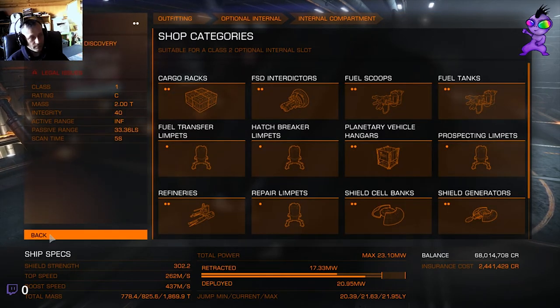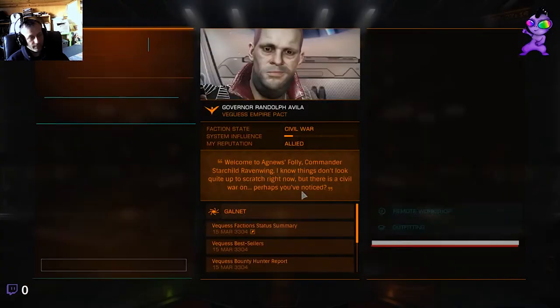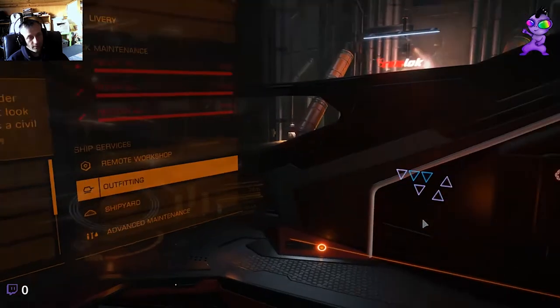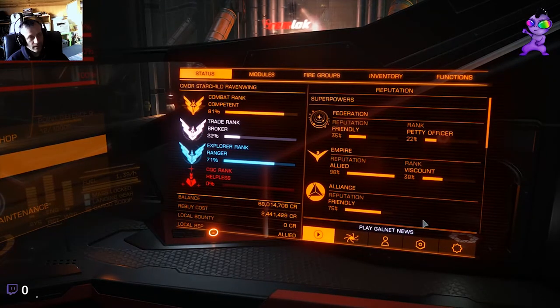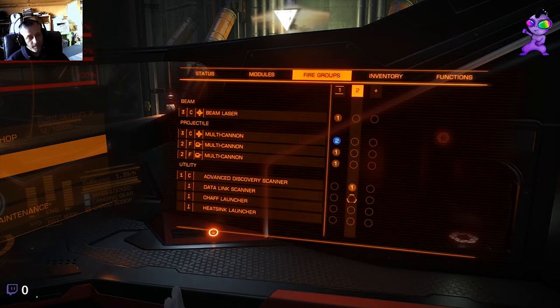Once you've equipped it, you need to go to your status panel and choose fire groups. Mine's already on fire group two and it's set on primary fire button. I've got nothing on my secondary - I sometimes have an FSD interdictor there, but I haven't got it equipped on the ship at the moment. So that's usually on my secondary fire. I'd assume you know how to set those up, but if not, ask and I'll help you out.